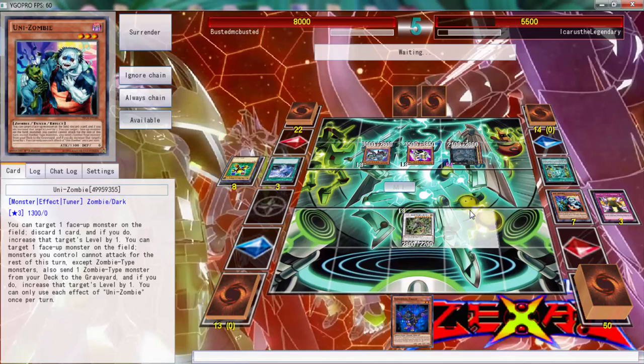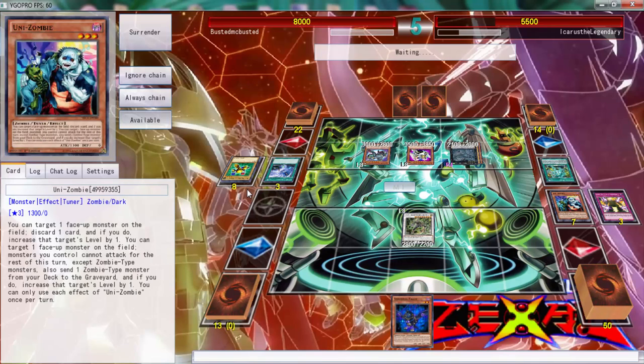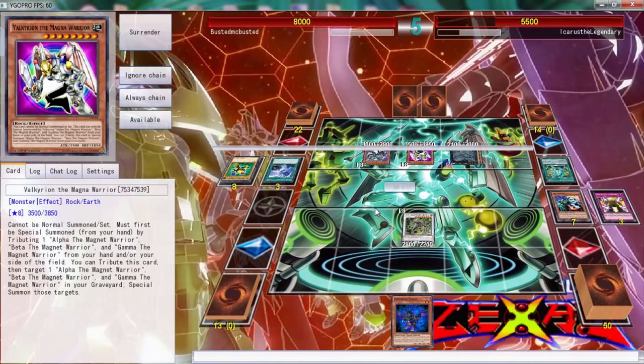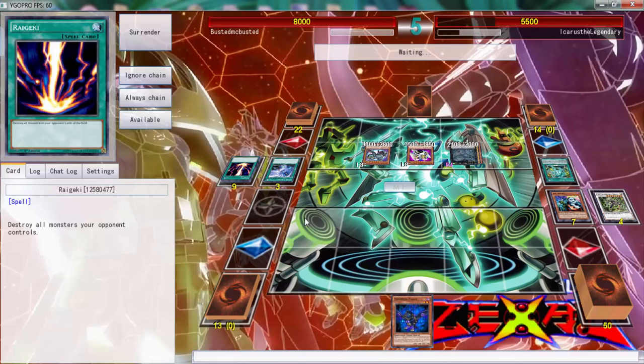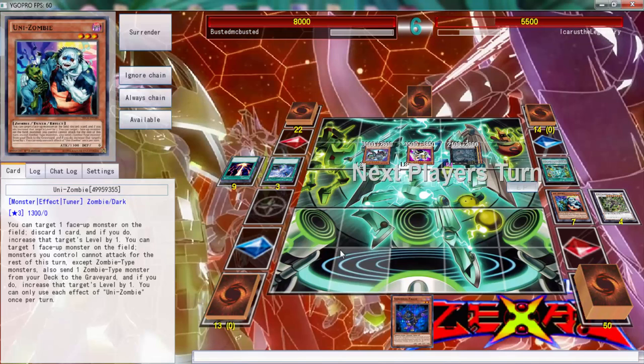Shadal Fusion is the only way we get out of this situation. Keeping the Shadal Fusion was clearly the better play. Let's keep that available because if I don't it's going to be a problem. Getting rid of Raigeki — that's fine I guess. Icarus the Legendary, you cannot attack. I'm wondering what we can top deck — Shadal Fusion is literally the only thing we can really top deck.